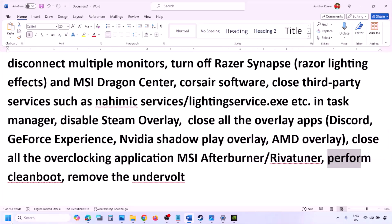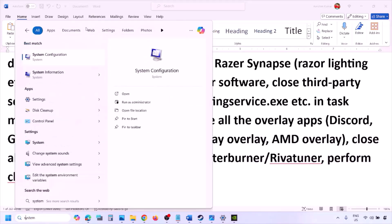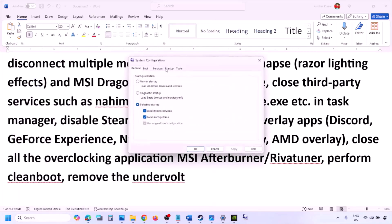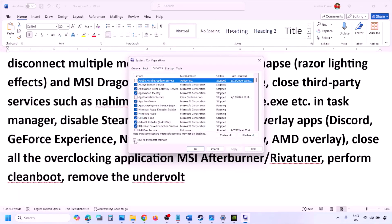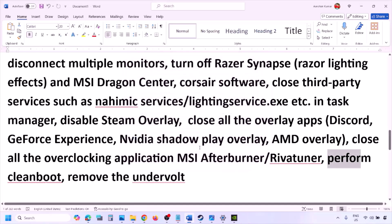Perform a clean boot. Type System Configuration in the Windows search box, click on System Configuration, go to the Services tab, put a check on Hide All Microsoft Services, then click Disable All. Click Apply, click OK, and when you see the restart option, restart your computer and then launch the game.